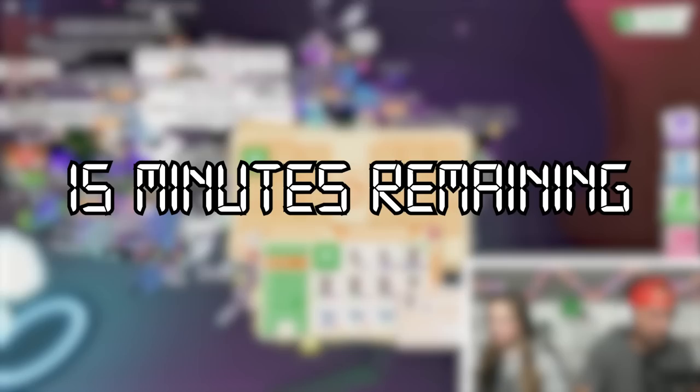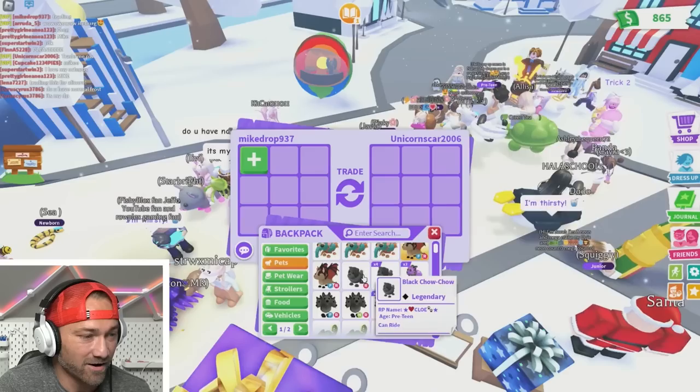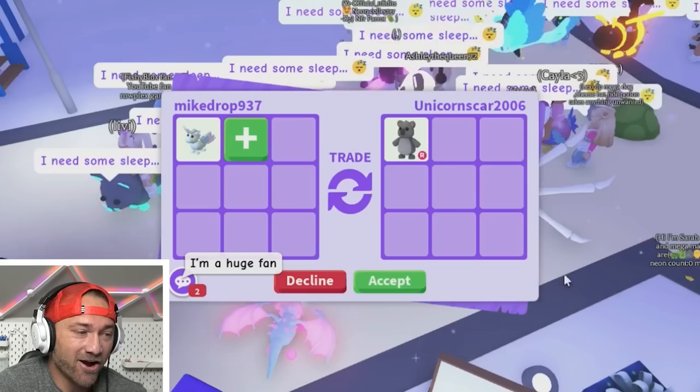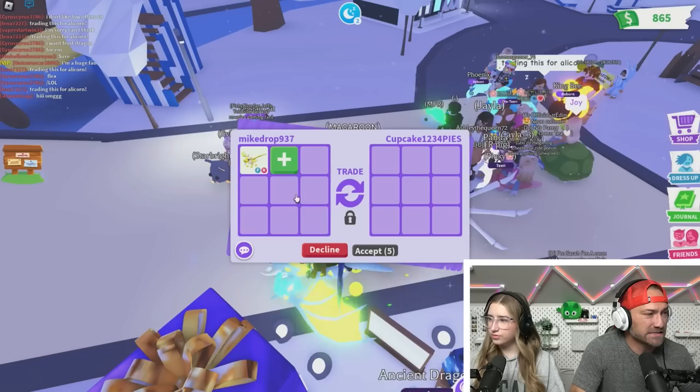I'm going to put up a normal Albino Monkey. I got to decide what I want to do. I'm at the A's — got the Albino Gorilla and the Albino Monkey. I'm going to go with an Alicorn just to start. Someone offered a Neon Reindeer and a Ghost Bunny — I don't think I'll do that. Neon Reindeer for Albino... Cammy loves her Albino. I'm going to decline this one.